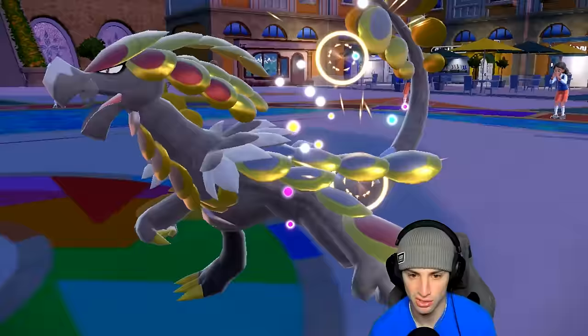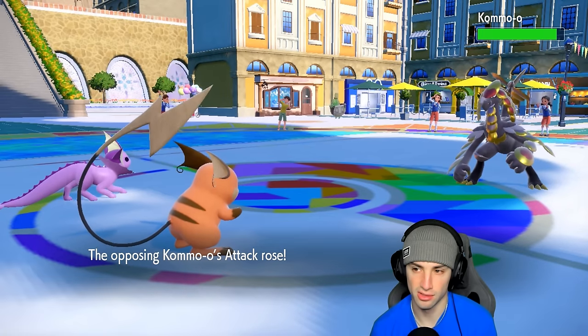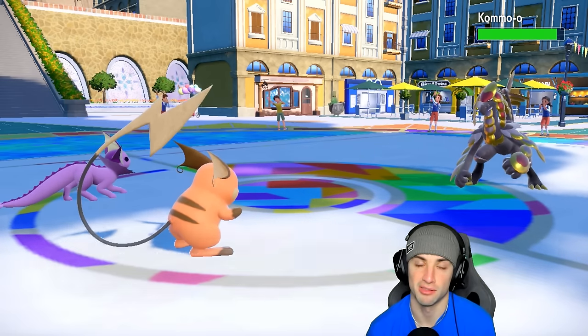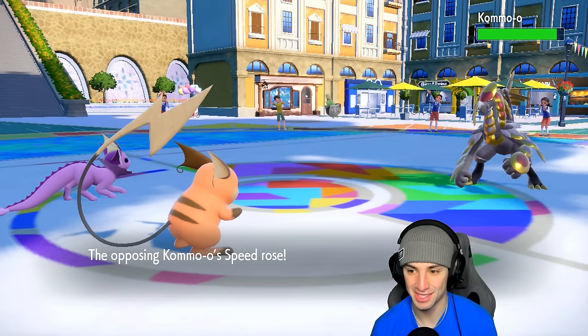Rocky Helmet activates and Clangorous Soul flies — that's looking a little scary. All those stat boosts are going crazy: Attack, Defense, Special Attack, Special Defense, Speed — it's everything! So Kommo-o gets everything going at the cost of about one-third HP.